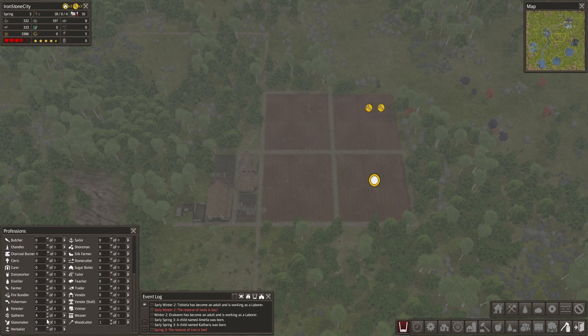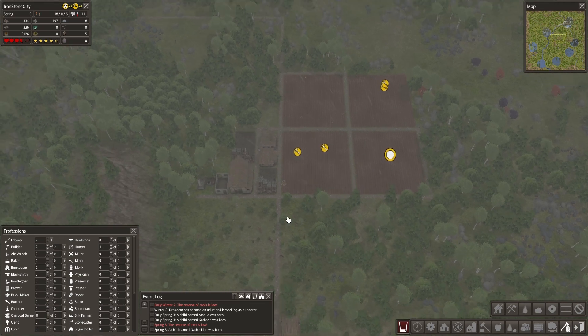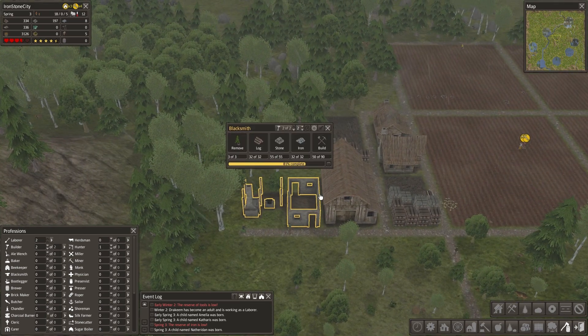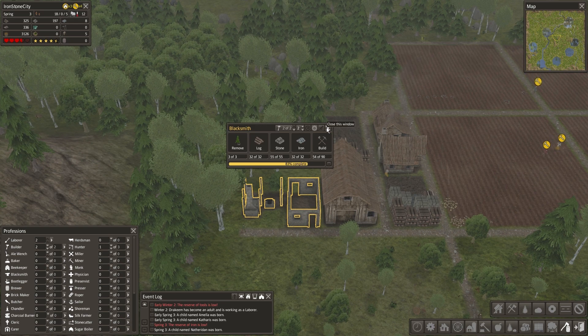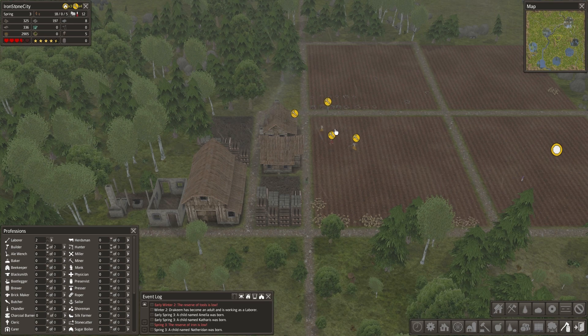I don't want to take too many from my food production, although it might be a little overkill. Let's take one away from the hunters — I really need to get this iron in the house. This is being built very fast, which I like. It's right next to all the resources we have, but still, it's good.